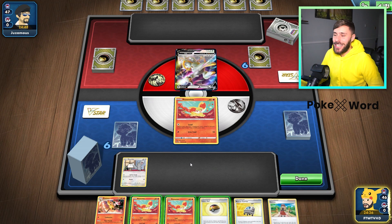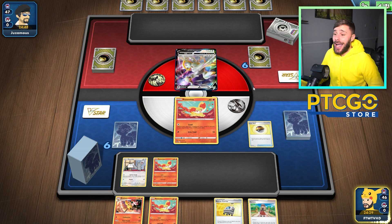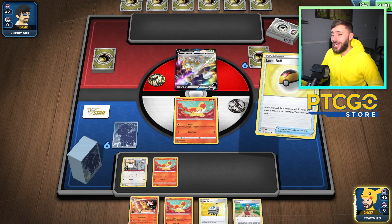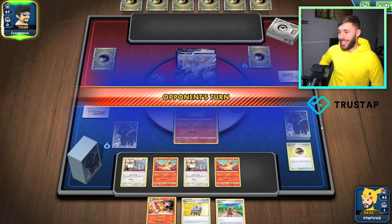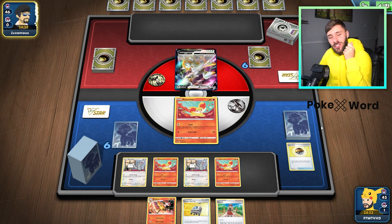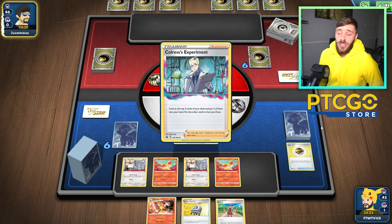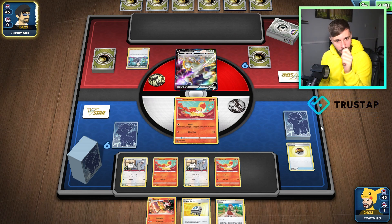Would you look at that for an opening hand! All we would have needed was a Battle VIP pass, but no. I'm just going to start benching absolutely everything because we have a Serena in hand so we can draw next turn. This hand's beautiful — absolutely stunning. We are playing Arceus, so the Delphox might actually come into play here, which is why I wanted it in the deck. They are starting poorly — that's good to see. We're going to just Serena off the bat.